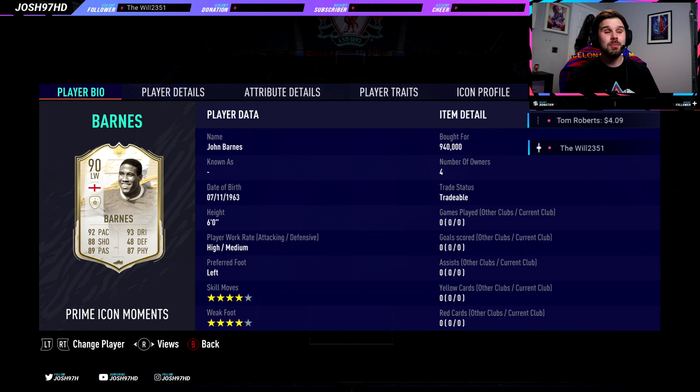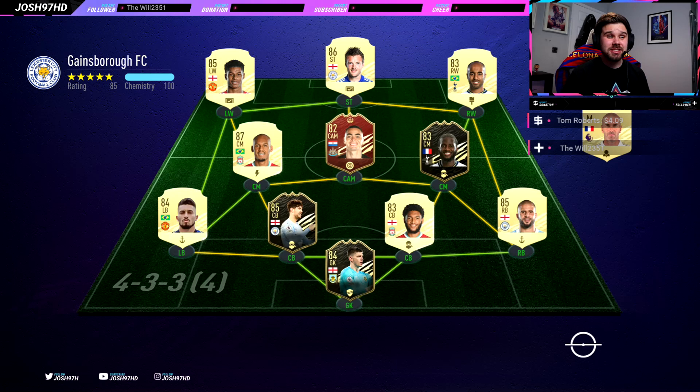Starting off — first team, not the greatest team in the world, so hopefully John Barnes can get some goals. He is up against two meta defenders — Walker and Gomez — and obviously Pope in form in there as well. Decent little team but definitely not the best at this stage of the game. Come on Barnes, let's get some goals.